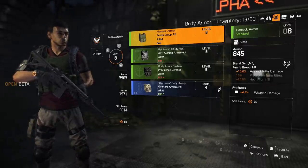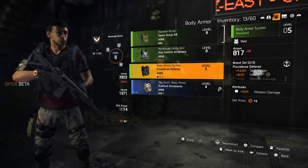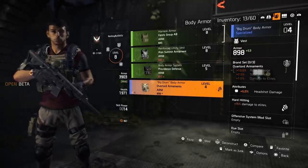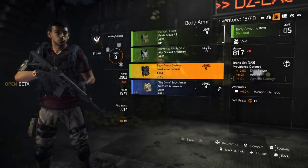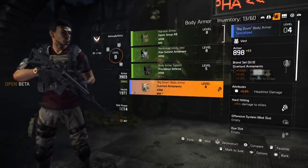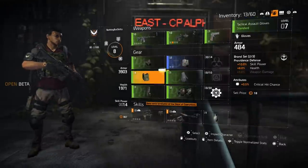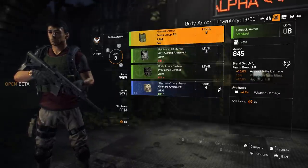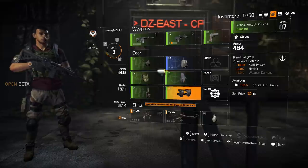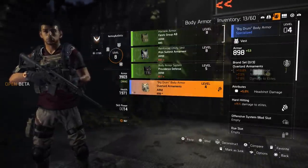Each brand set has up to three main attributes, and then it has a bonus attribute — usually if you have a blue, green, or purple it has different attributes. The main three attributes on your brand set will be unlocked by how many pieces of that brand set you have on. For assault rifle damage, rifle damage, and SMG damage, you only need one piece of that brand set on. There is also the Providence set — if you have three pieces on, you get an additional 5% weapon damage for all weapons.